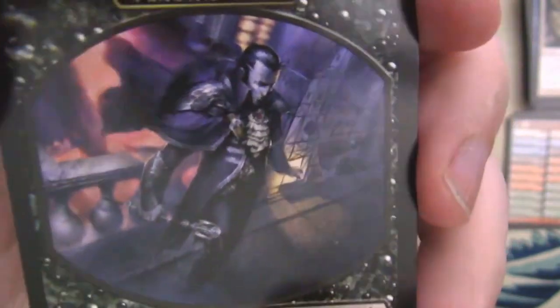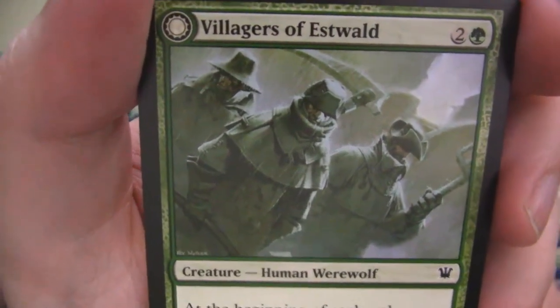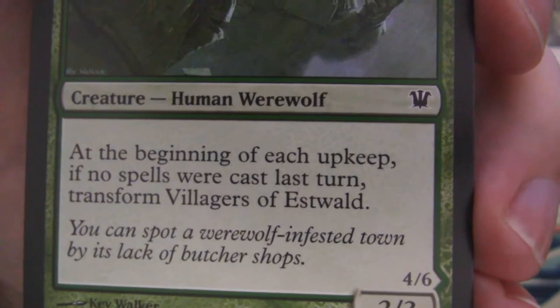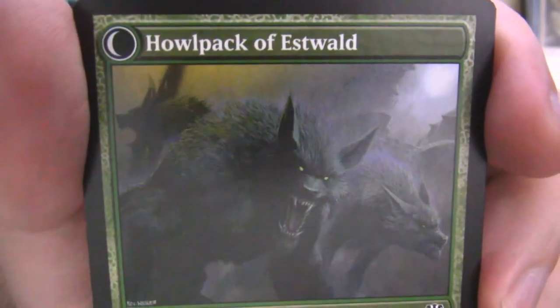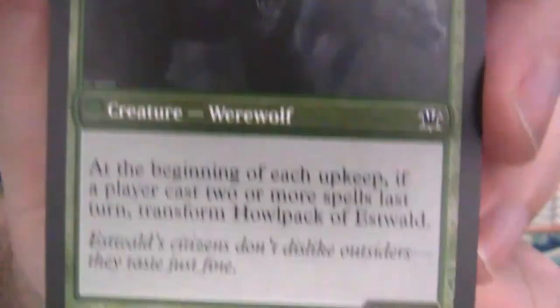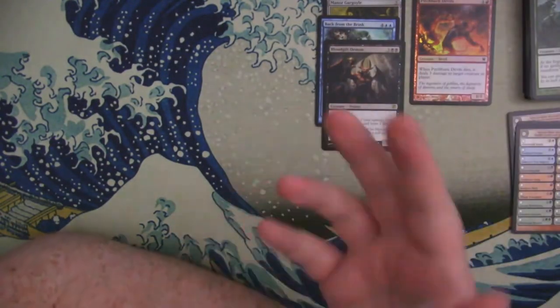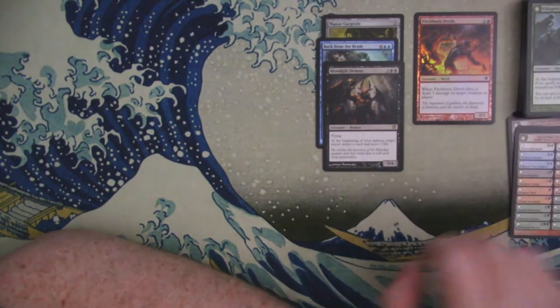We've got a sweet vampire token — look at that. Checklist card. And then we've got Villagers of Estwald. These guys look like they're ready to defend the town, except they're not — they're ready to eat the town. 'You can spot a werewolf-infested town by its lack of butcher shops.' And then they turn into the Howl-Pack of Estwald. 'Estwald citizens don't dislike outsiders. They taste just fine.' Like hey, come visit, stay a while, let us enjoy the flavors of you.